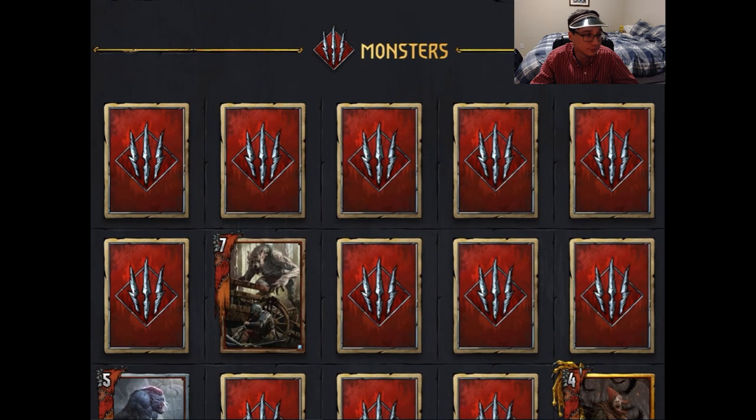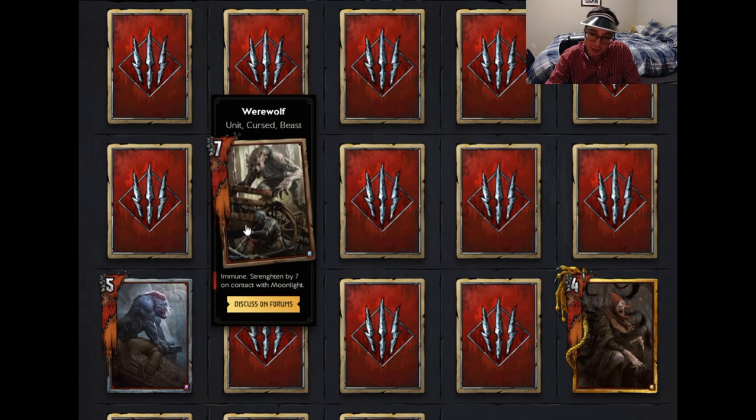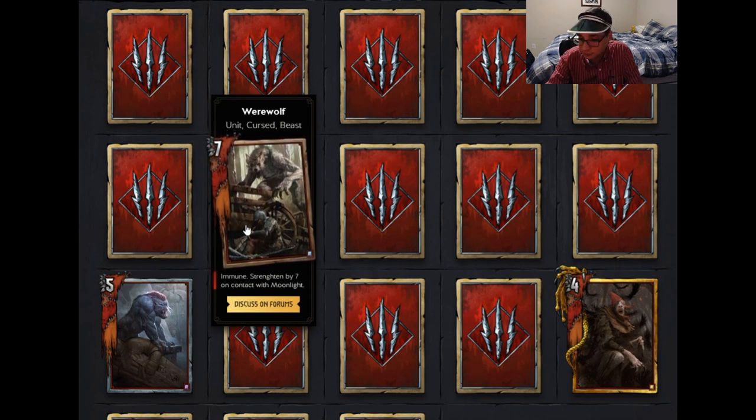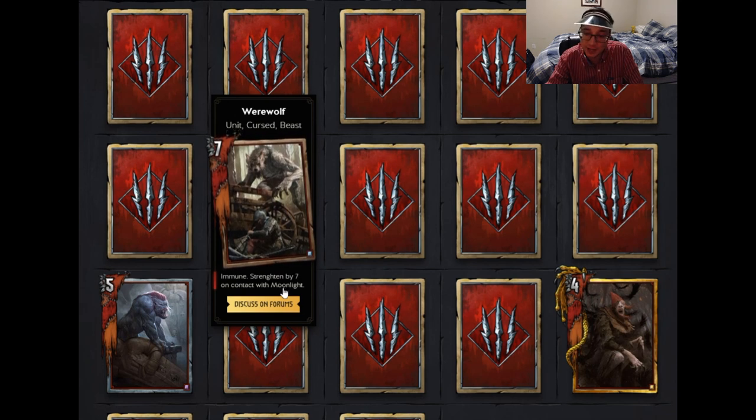Now moving on to Monsters. The first monster card is Werewolf — a unit cursed beast that is immune and gets strengthened by seven on contact with Moonlight. This card introduces two new things: immunity and Moonlight. Immunity means the card cannot be specifically targeted by another card, so you can't consume it with Ekimara or hit it with Geralt Aard, Swallow Potion, or Azure Thunder, though it can be affected by AoE effects. Moonlight is another new addition, and it'll be cool to see how it works.